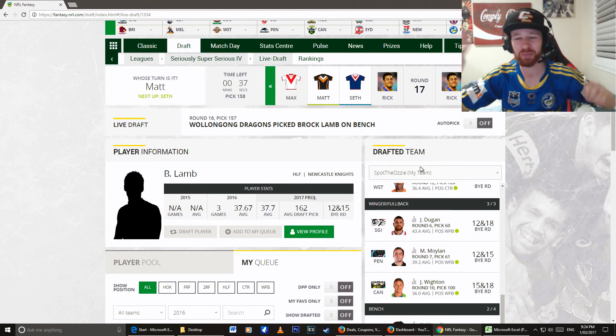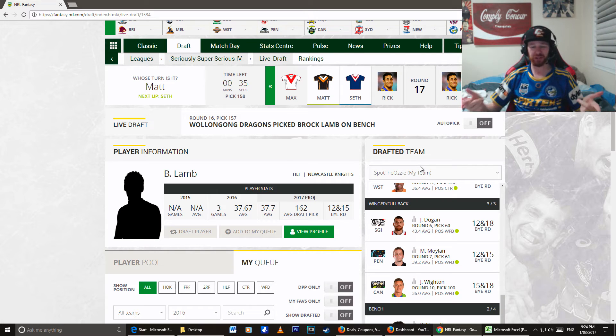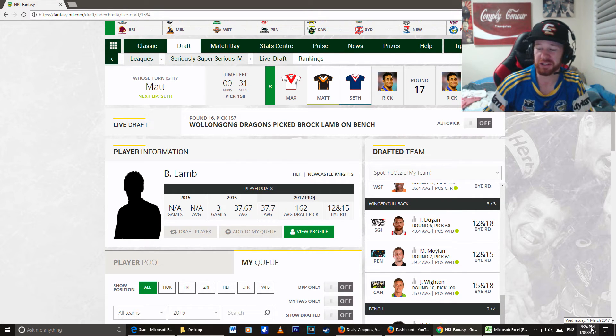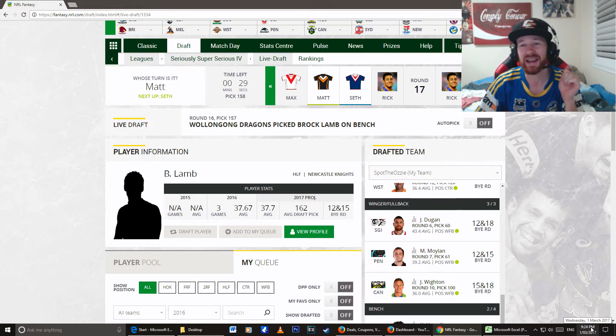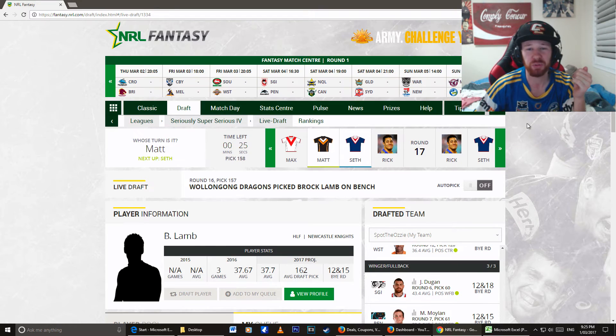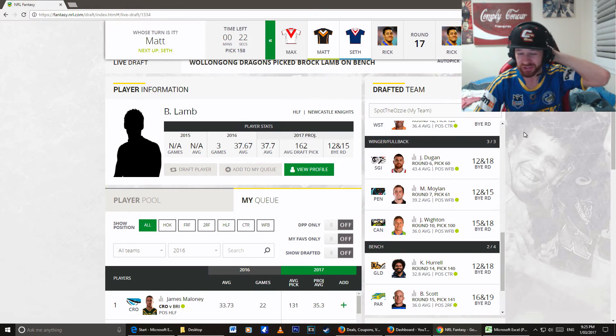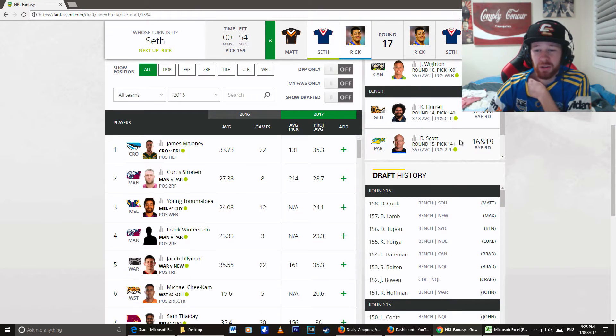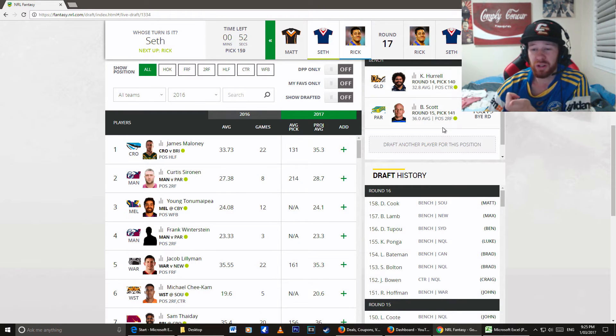Alrighty guys, we're about to round up our last two picks of the whole draft. I'm pretty excited — it's 9:24 as you can see on my clock. It's Wednesday, 1st of March, one day before the official kickoff of the Brisbane game tomorrow with the Cronulla Sharks. I'm so excited to get this season underway. What I'm looking at right now is on my bench I've got Hurrell and Scott — a second row and a center. I need a half.